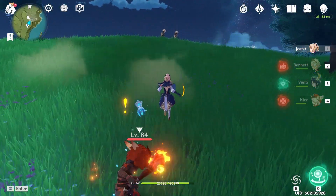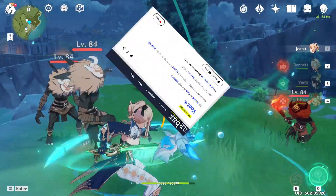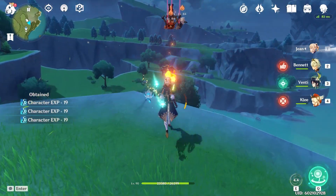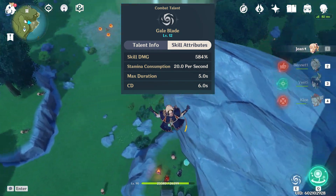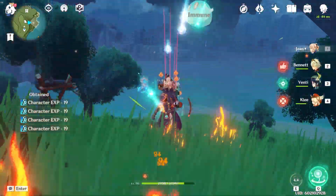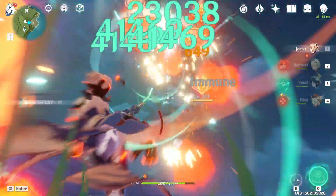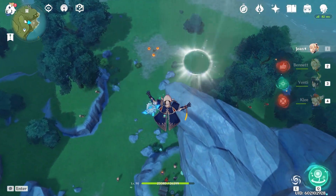Jean has been around since day 1 of Genshin Impact's release, yeeting things into the stratosphere. According to Urban Dictionary, yeet is to discard an item at a high velocity — Jean is the perfect embodiment of this. By using her elemental skill, Gale Blade, you can launch many small and mid-sized enemies at a 10 to 80 degree trajectory away from you. There's something therapeutic about watching the local fauna of Teyvat flail helplessly before being impaled and catapulted to the moon, and then feeling the sweet release of death as the laws of gravity kick in to end their miserably short existences in the mortal realm.